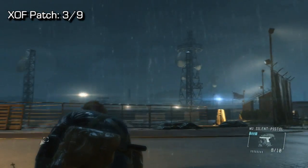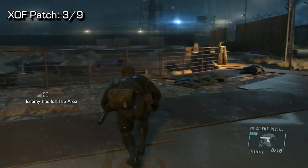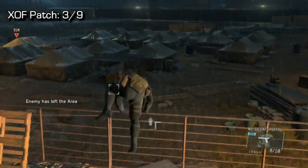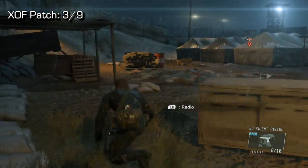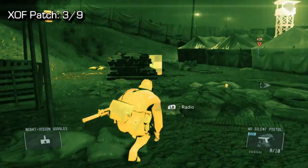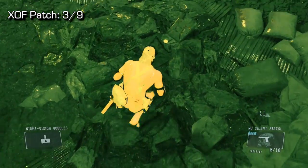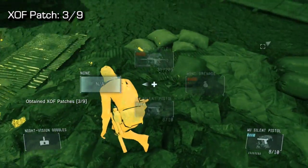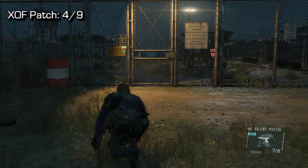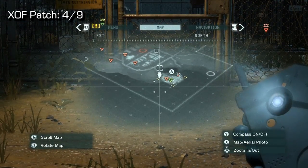So for the third one, basically a little bit in front of the landing zone, you will find this kind of large pit. And inside this pit, you're going to just jump over. Go to the left-hand side. You'll see this kind of barrel along with a fire. And you will find an XOF patch right there on that rubble. Now, there is a missable achievement called Rescue for rescuing a prisoner in this area, so if you want to keep that in mind, there's a video on my page. Anyways, moving on to XOF patch number four.